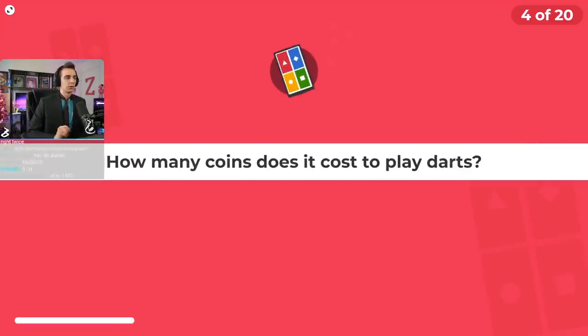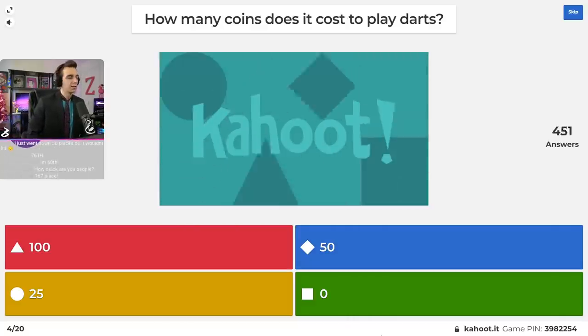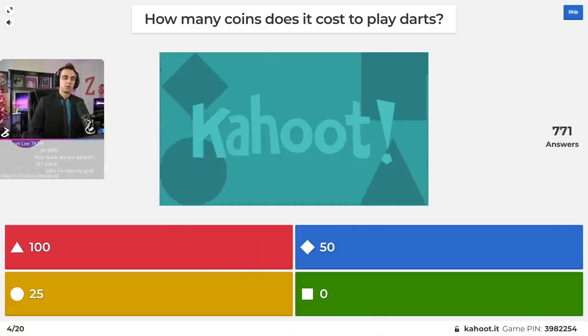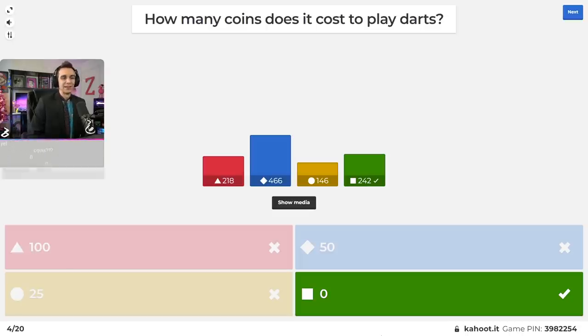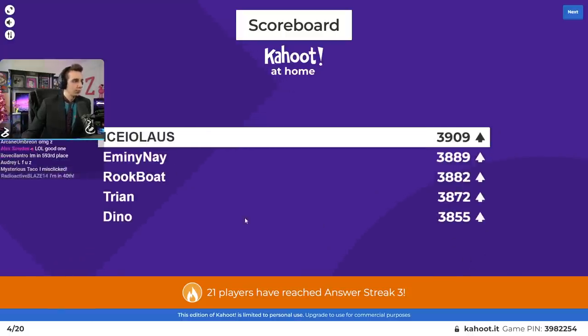Question number four: how many coins does it cost to play darts in the Pirate's Cove? Is it 100, 50, 25, or zero? It is another trick question — it is free to play darts. You can play darts as long as your little heart desires, as long as it's past 8 p.m. on a rainy night on the island. Only 242 people got that right.